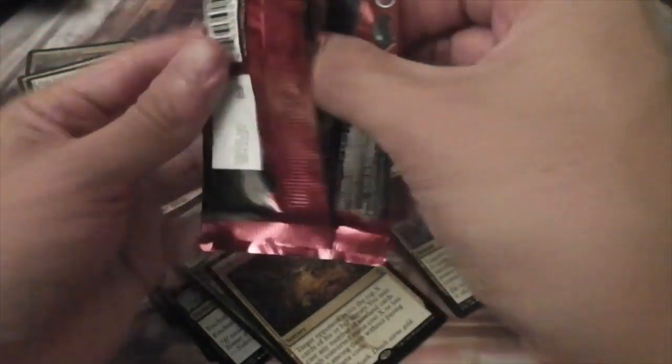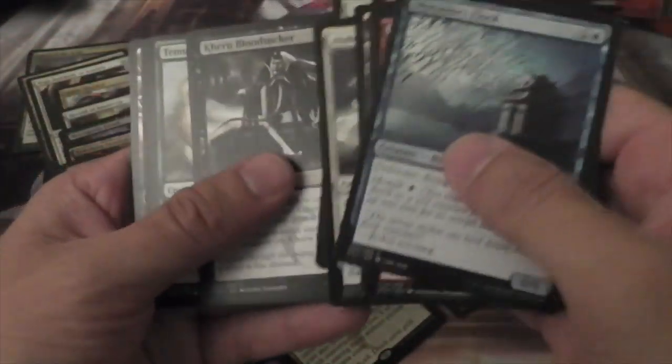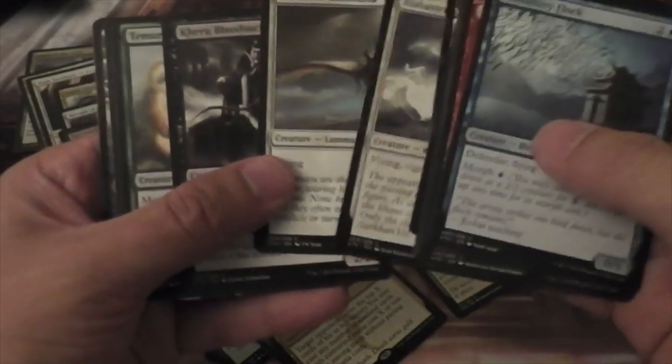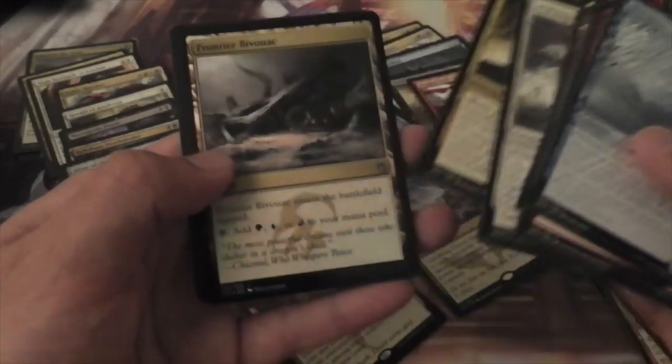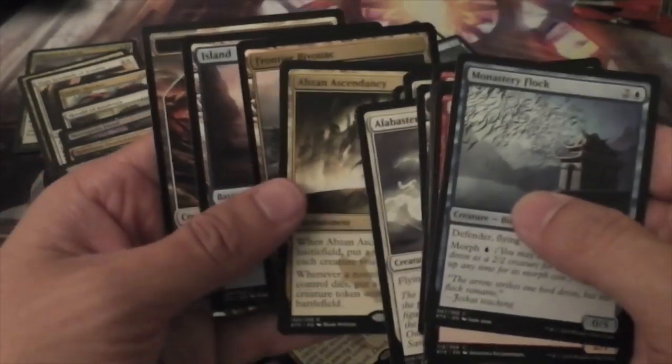And the last pack. We have a Venerable Lamassu, Krumar Bond-Kin, Temur Charger, an Abzan Ascendancy, and a Foil Frontier Bivouac.